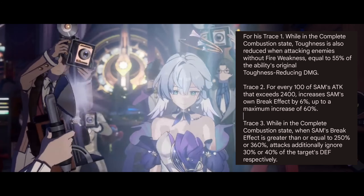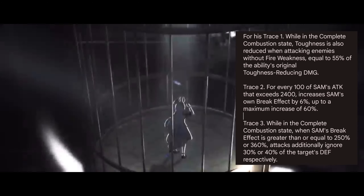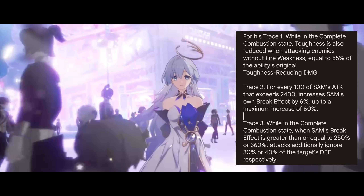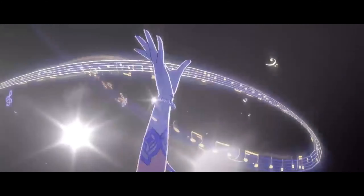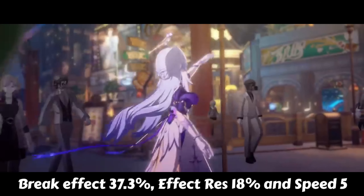Trace 2: for every 100% of Sam's ATK that exceeds 2,400, increases Sam's own break effect by 6%, up to a maximum increase of 60%. Trace 3: while in the complete combustion state, when Sam's break effect is greater than or equal to 250% or 360%, attacks additionally ignore 30% or 40% of the target's DEF respectively. She also gets break effect 37.3%, Effect RES 18%, and SPD 5 from her traces.